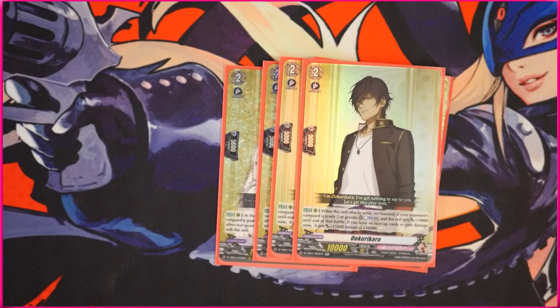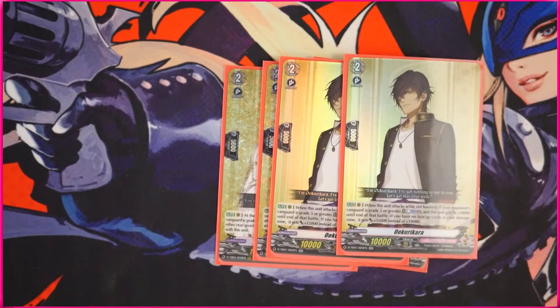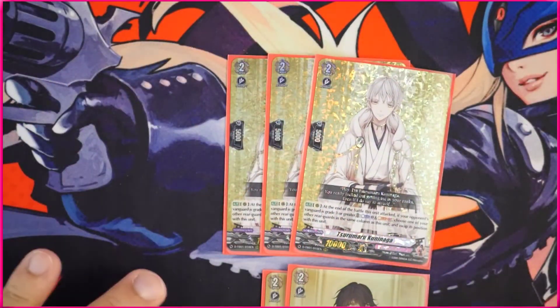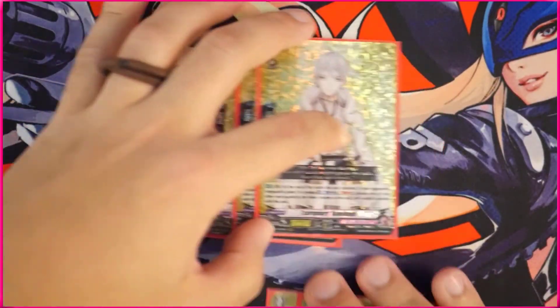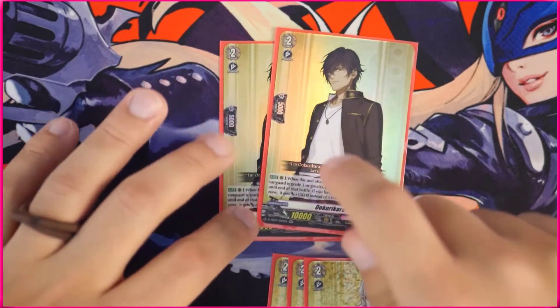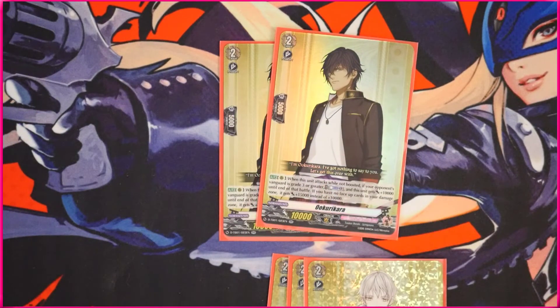What I'll mostly be planning on using this card with is the Okirikara — another grade two, we're going to be playing two copies of this. When this unit attacks while not boosted, if your opponent's vanguard is grade three or greater, counter blast one and this unit gets 10,000 power to the end of that battle. If you have no face-up cards in your damage zone, it becomes 15k instead of 10k. So you don't need to boost, can't boost if this guy's in the back row, then you swap them out, can't boost because now this guy's in the back row, and then you go ahead and counter blast and make this guy really huge. I think that's a really nice little combo. Once I saw that I really wanted to build this deck, and I actually decided not to do it at first, but lately I came back to this variant and I'm actually pretty happy with it so far.